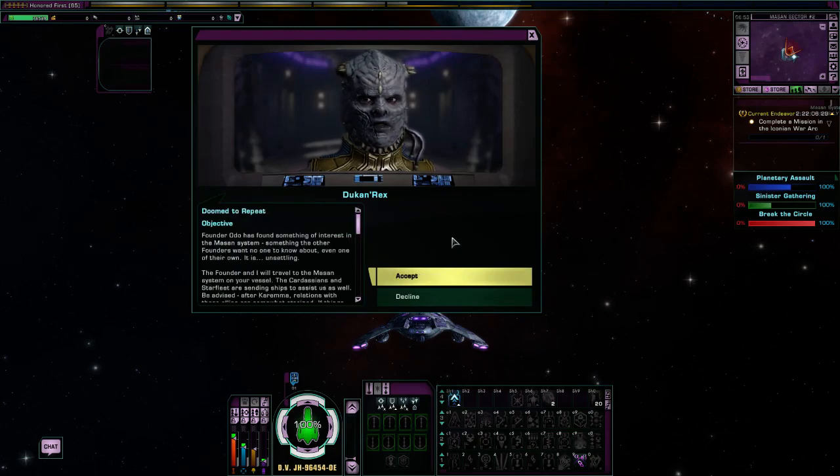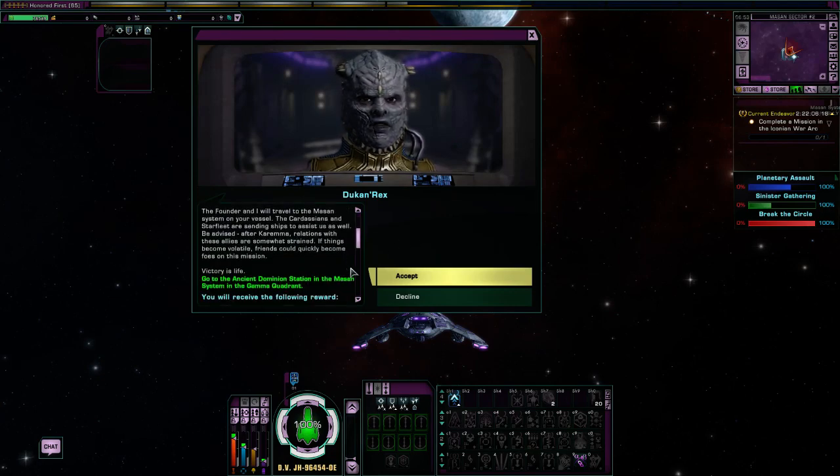Founder Odo has something of interest in the Massan system — something the other founders want no one to know about, even one of their own. The Founder and I will travel to the Massan system on your vessel. The Cardassians and Starfleet are sending ships to assist us as well. Be advised, after Karima, relations with these allies are somewhat strained. If things become volatile, friends could quickly become foes on this mission. Victory is life.